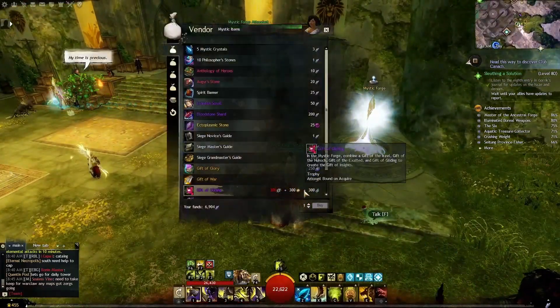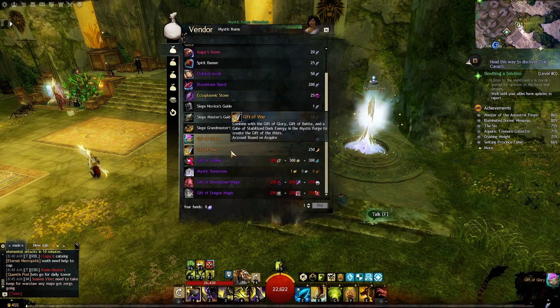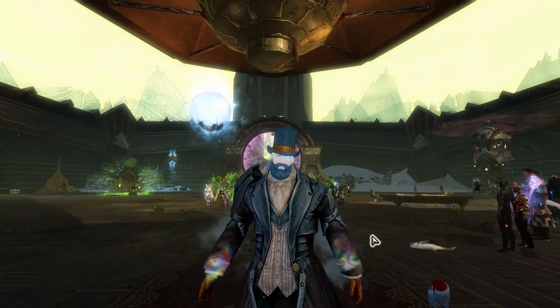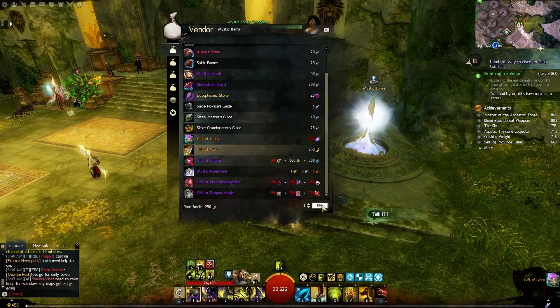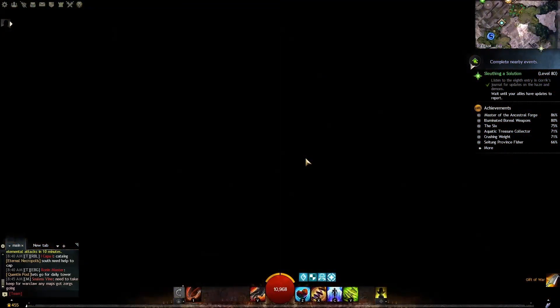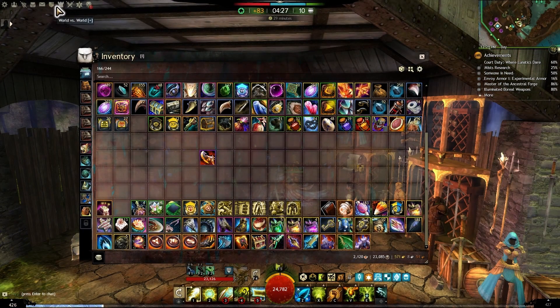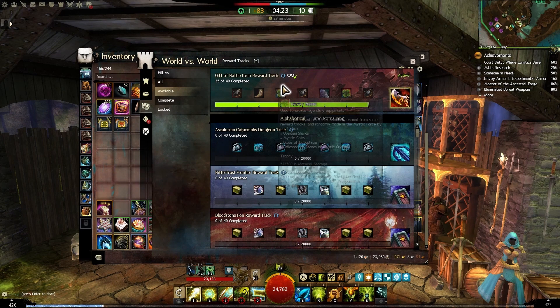The second small step is much simpler and easier. Buy two items from Miyani: the first is the Gift of Glory, which requires 250 Shards of Glory — rewarded through PvP reward tracks and PvP dailies. The second is the Gift of War, which costs 250 Memories of Battle — found in World versus World reward tracks. Before heading to the Mystic Forge, make sure you also have one Gift of Battle, obtained by completing the WvW Gift of Battle reward track. Keep that track on repeat because we'll need four more later.